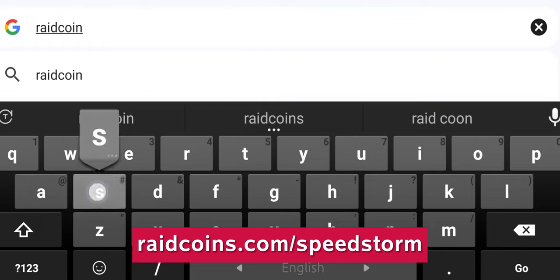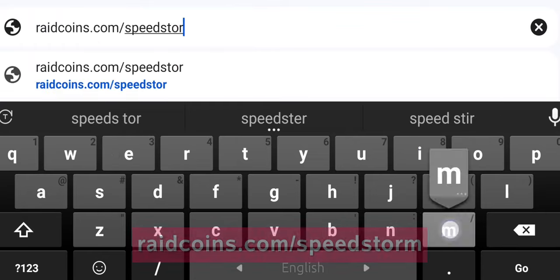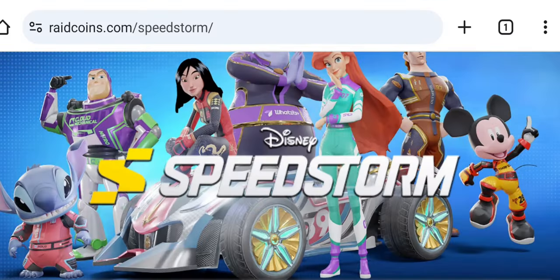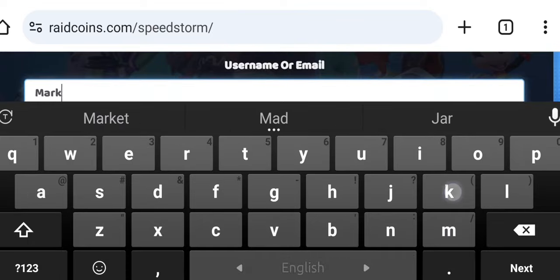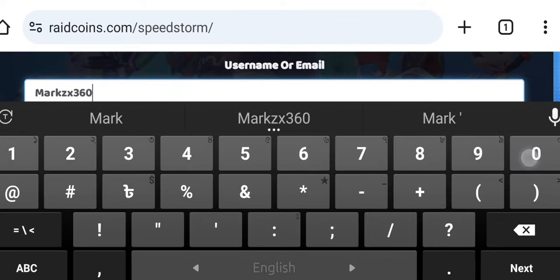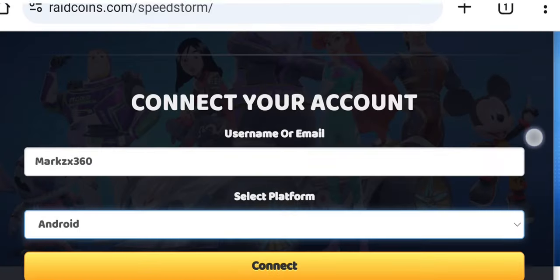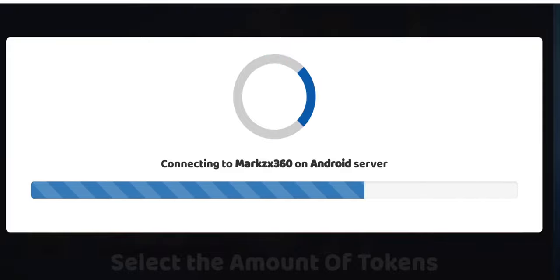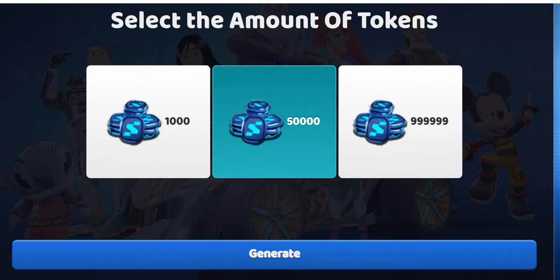Just type this link in your browser and go to this site. Type in your ID or your email for the Play Store or the Apple Store. Now select your device. Next, choose the amount that you want and tap Generate.